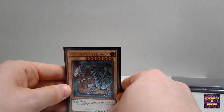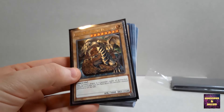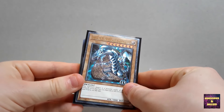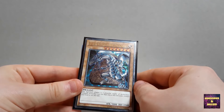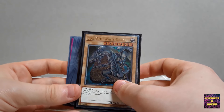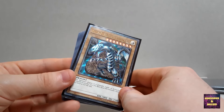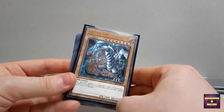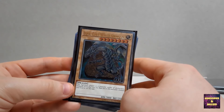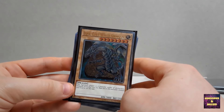We have Twin-Headed Behemoth - cool card as well. Yomi Ship - a very old one, back from the very first packs actually. Death's Feral Imp - I always liked this one. Then we've got Kaiser's Seahorse, which came with the second Kaiba deck as a rare or ultra rare card. Now I've got it as a common card - we've got two of those.